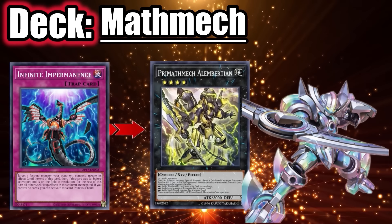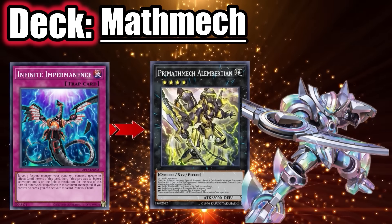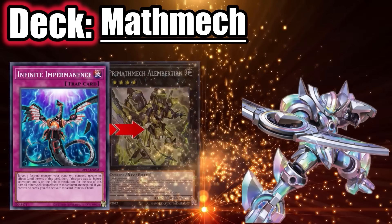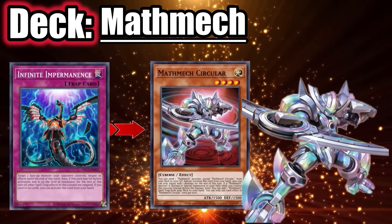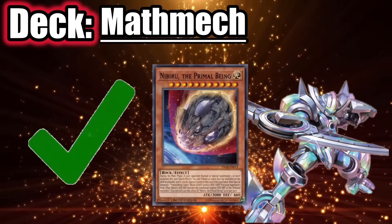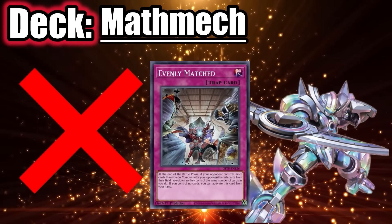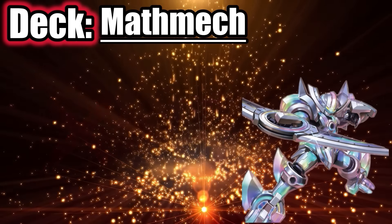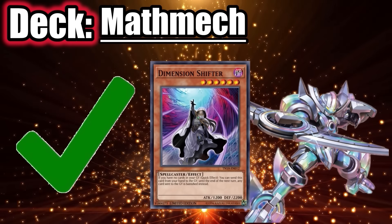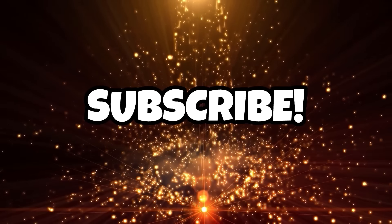Against Mathmech, if they don't start with Circular, you can use Ash, Imperm, and Veil on Alum Bear to prevent them from searching Circular. Even if they do start with Circular, you'll still want to negate Alum Bear to prevent them from searching Diameter. If you have multiple negates, make sure to negate both Circular and Alum Bear — this cuts access to both Circular hopefully and Super Factorial. The deck does struggle against Nibiru since it doesn't put up a negate turn one. However, it will have negates for your Evenly Matched next turn, and it struggles to play under Shifter since Mage and Transcode Talker can't revive, Super Factorial is dead, and Terahertz can't send cards to grave.